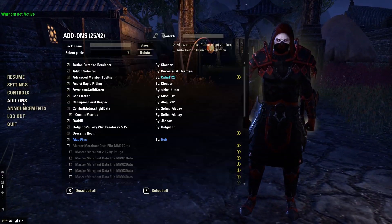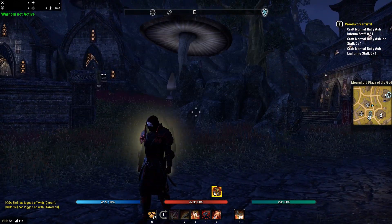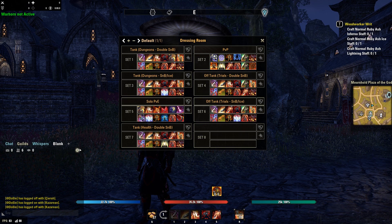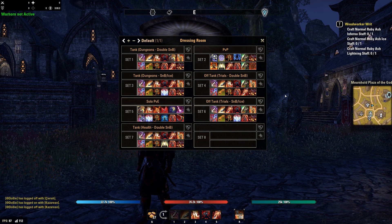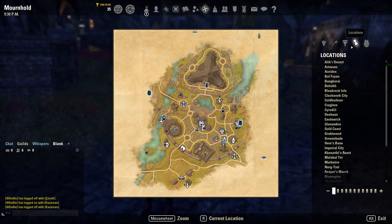We also have Dressing Room — I literally don't know if I can play this game without it. Dressing Room allows me to switch between pre-setup gear sets and skill setups with the click of a button. Between this and Champion Point Respec, I can switch up my builds extremely quickly, as long as you have the gear in your bags and the skill points allocated.